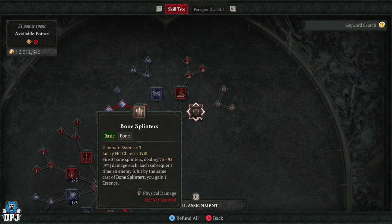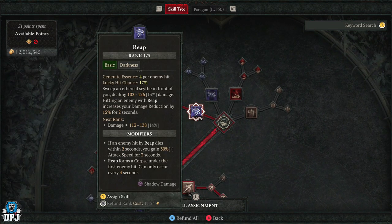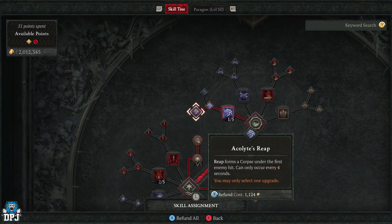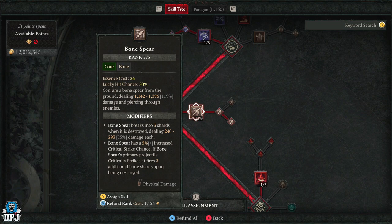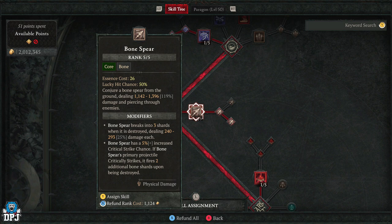First, let's go over how the skill tree is currently set up and where you need to spend your points. First, spend one point into Reap — that's more than enough — because you just want to make your way across to Acolyte's Reap. This is important for this build in creating corpses. Then spend at least one point into Bone Spear and make your way across to Paranormal Bone Spear before you start ranking it up to max.